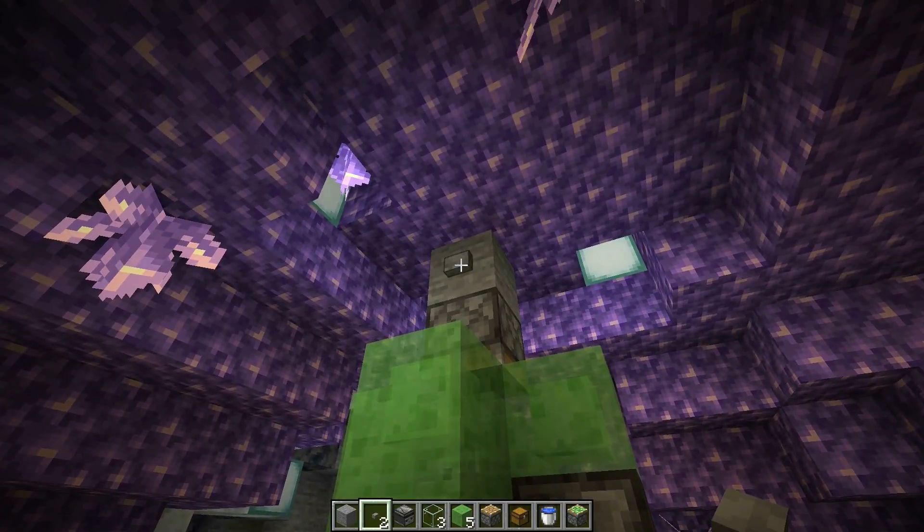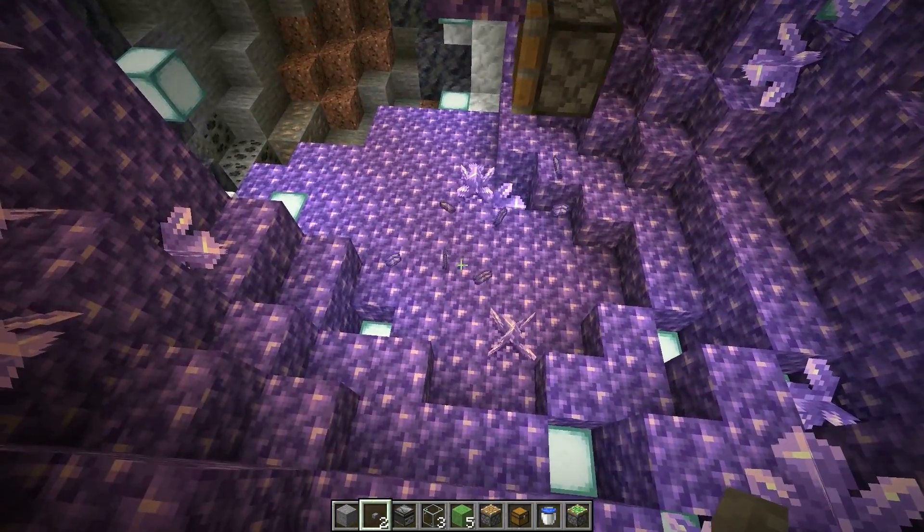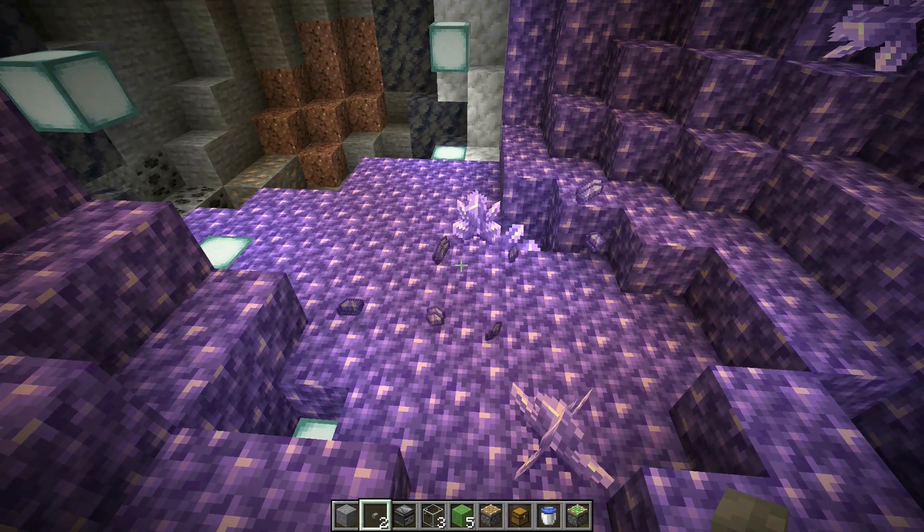Then we're going to take our button and just press it. As you can see, all the shards get broken and they fall to the ground.